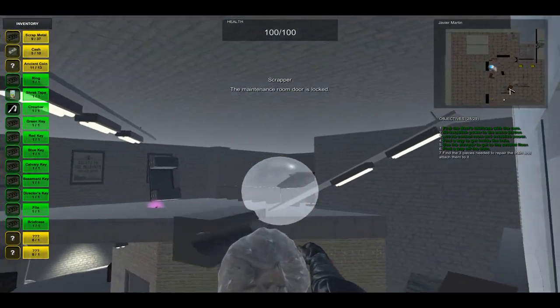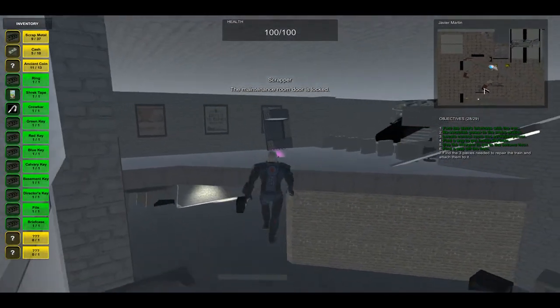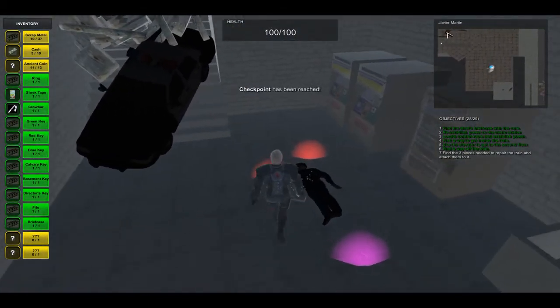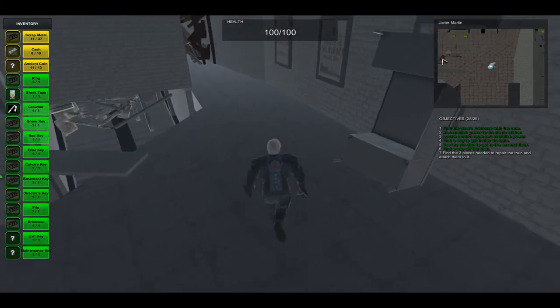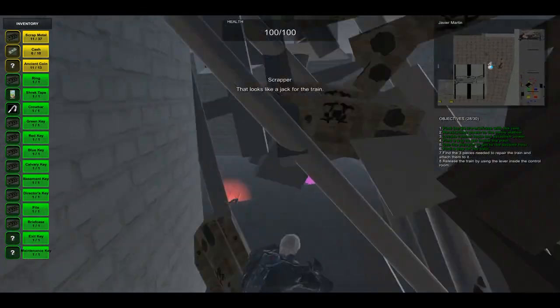Then we have these items that we can throw to the lighting fixtures to cross over. There is a dead police officer and a burnt out car with some collectibles around - let's grab that cash collectible. Now we have two keys: an exit key and a maintenance key that we can use eventually in the game.